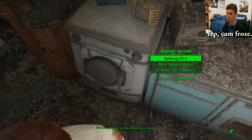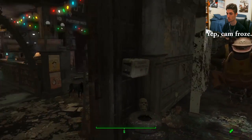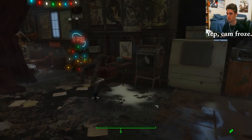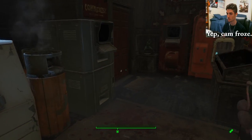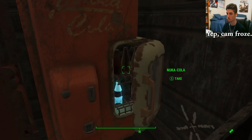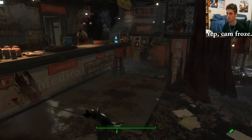Let's go to the washing machine first. There we go. Decontamination arc - as you can see, it works now. We have the ice machine - that works. The cigarette machine, which is over here. All workbenches and the Nuka-Cola machine - boom. So every workbench here I can interact with.